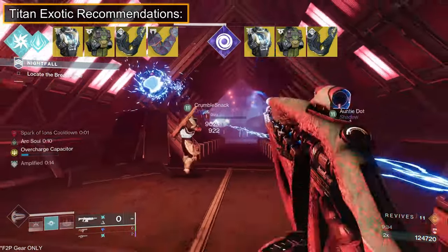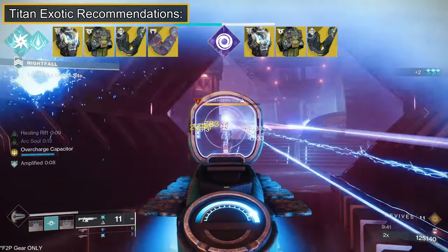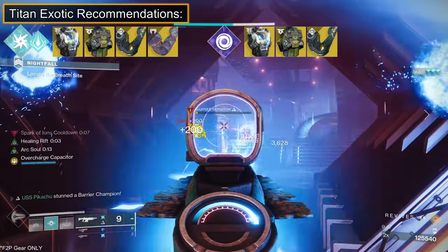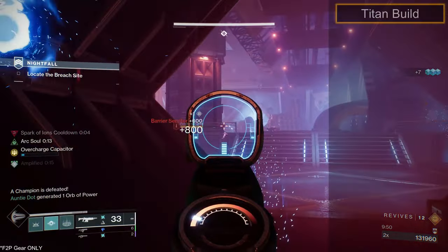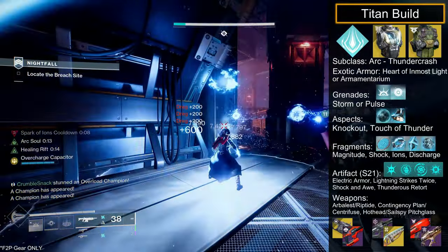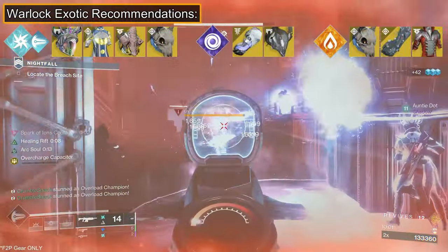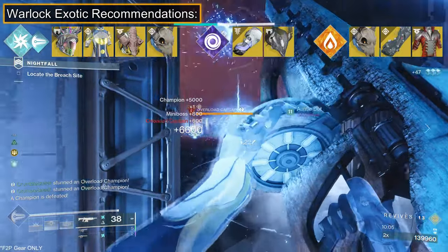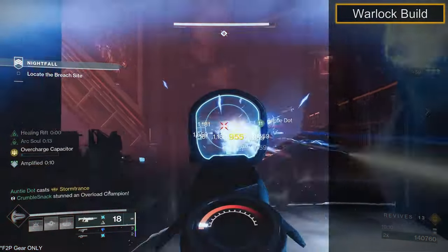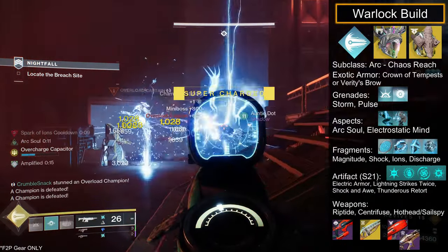Titans are up next, and Arc is amazing here. A solid choice is Armamentarium to spam grenades back to back, or equip the newly made free-to-play Heart of Inmost Light to reduce ability cooldowns and increase their damage. If you desire some safety and a damage buff, then Void with Sentinel Shield is fine. For our build, let's rock Arc Thundercrash — pair Riptide with Centrifuse for more arc explosions, or Arbalest with a scout for high uptime anti-champion methods. Lastly, Warlocks: Arc is fantastic with extreme uptime on your abilities with Crown of Tempests, Verity's Brow, and the oodles of arc traces you can generate. But if you want some safety, a Well of Radiance is never a bad call. Let's go Chaos Reach with Crown of Tempests and pair that with a Chill Clip Riptide, Centrifuse, and Sailspy Pitchglass.